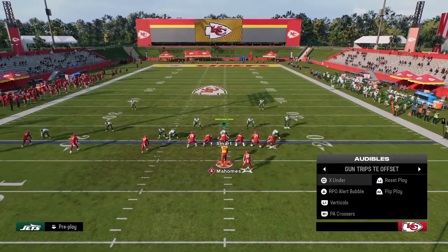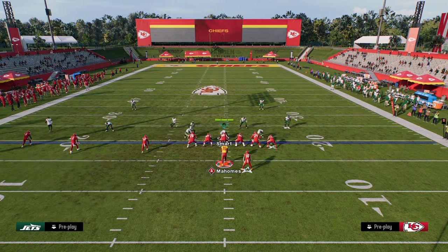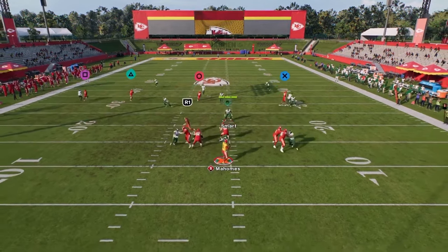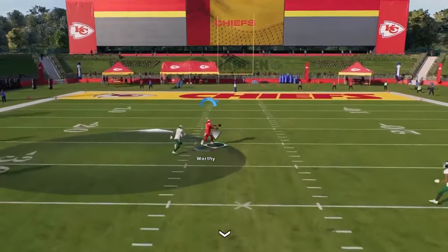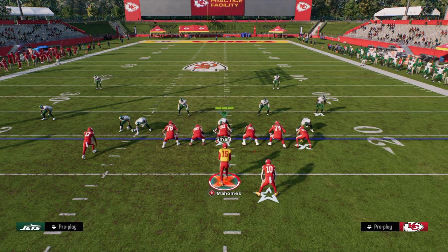We've covered a couple of setups from PA crossers and verticals. One key thing about the verticals play is it's really good for cover two. If they're running a lot of cover two, the middle trips receiver is going to bomb that cover two up inside. That seam streak is super effective for taking the top off of the defense in a cover two situation.